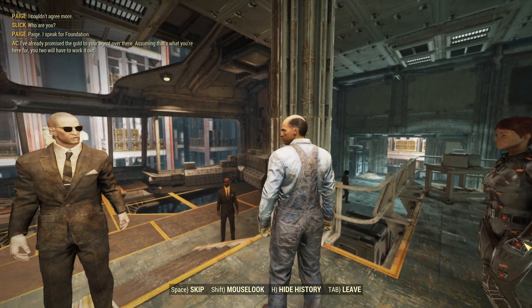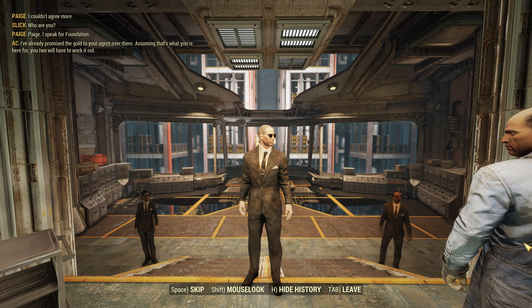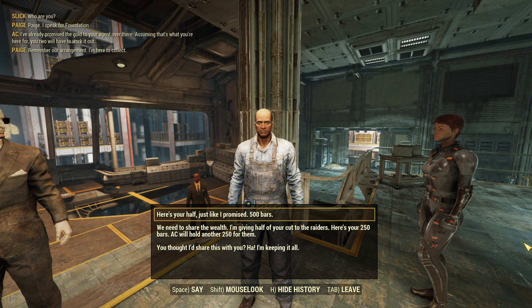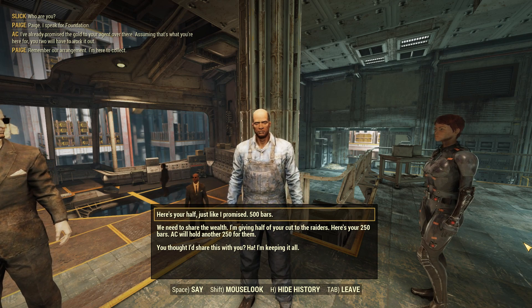Why not instead end things with an old-school Fallout endgame cinematic, showing the side you sided with gaining power due to this new currency, hinting at future conflicts over the gold, and congratulating you on your achievement? Sure, it's no would-you-kindly, but it packs far more of a punch than 'here's some gold bars, how do you want to split them up?'